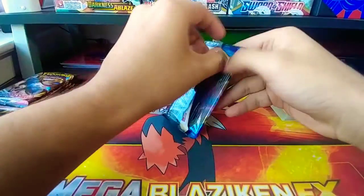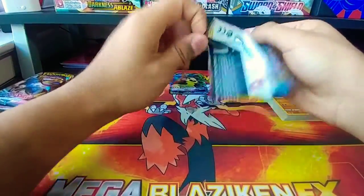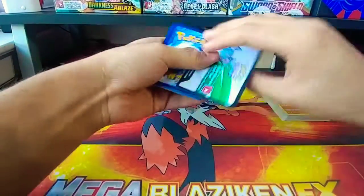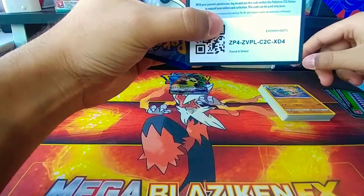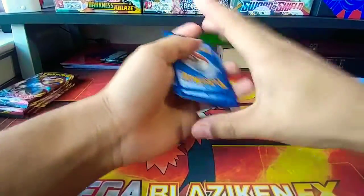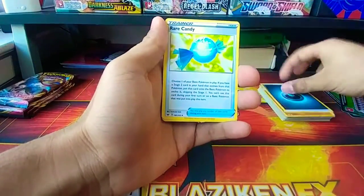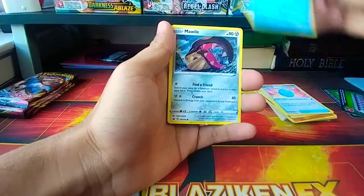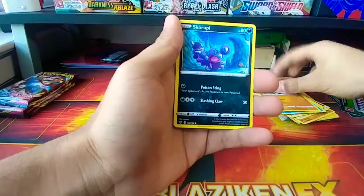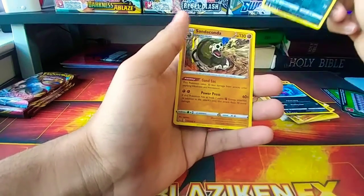Getting used to this Sword and Shield arc — I really didn't get much of the Sun and Moon sets. I do like the way they designed the ETBs and the card art; some of the Darkness Ablaze card arts look pretty epic. Tsareena, Gossifleur, Goldeen, Diglett, Skorupi, reverse Galarian Linoone, and the rare is Sandaconda Holo — another hit!